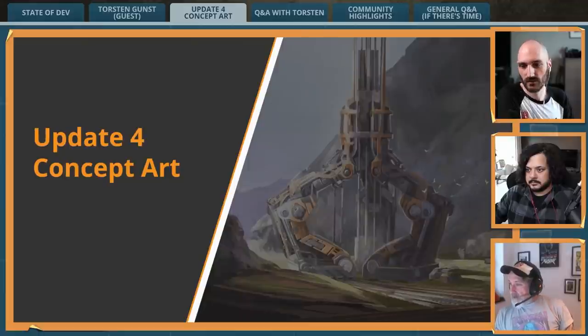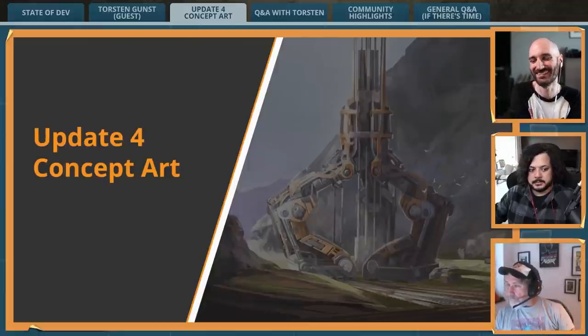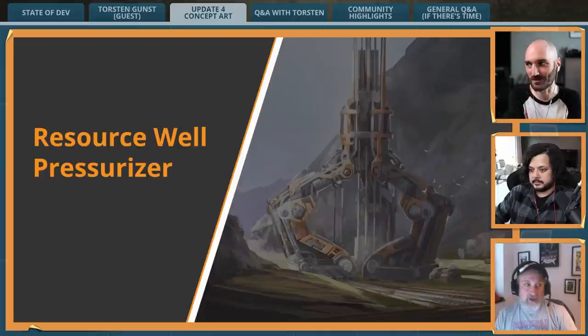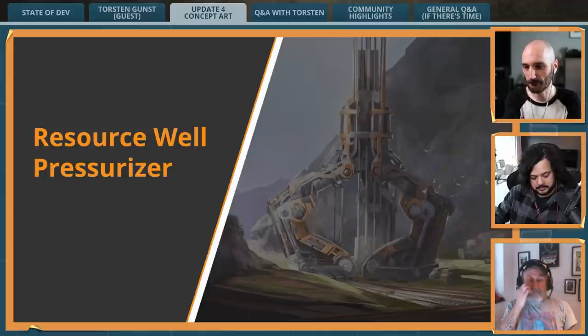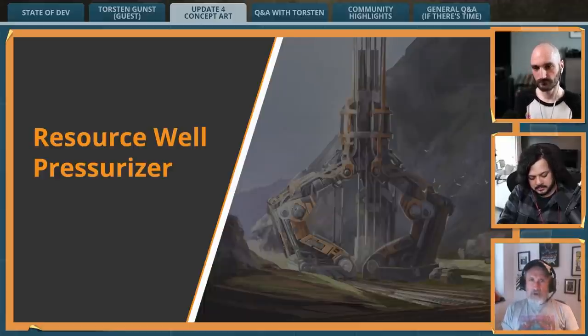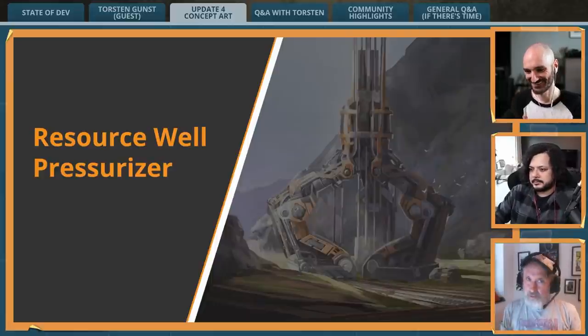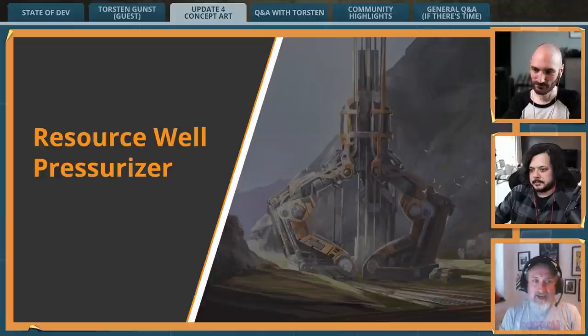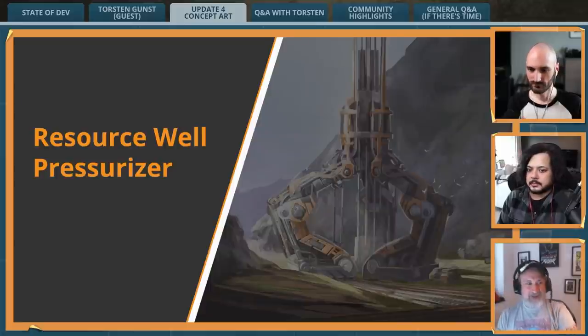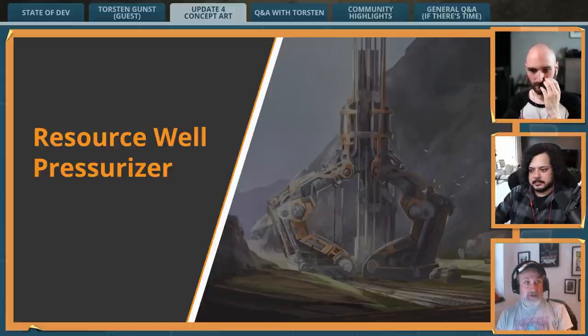We're going to go through some of the machines and equipment, starting with the resource well pressurizer. We want to go over a couple of things we did for Update 4 and explain what we were thinking when we came up with these buildings — not diving in too deep, but looking into a few specific things.